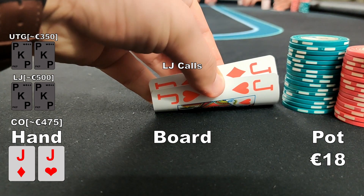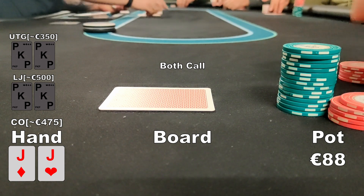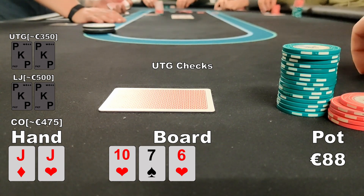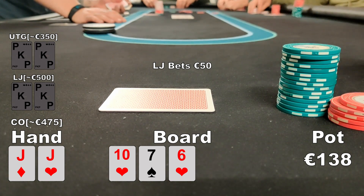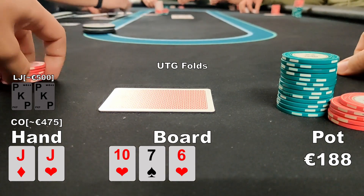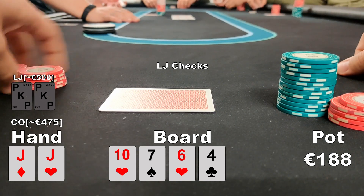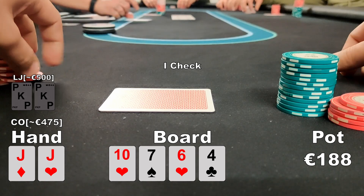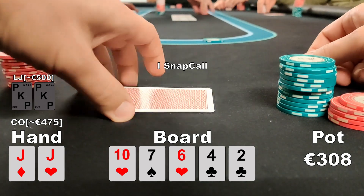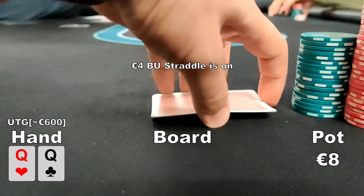Under-the-gun raises to 7 euros, the low-jack calls, and I'm on the button with pocket jacks. I 3-bet to 28 euros and both players call. The flop comes ten-7-6 with two hearts. UTG checks and the low-jack donk-leads 50 euros — not the best board, but I can't fold my overpair, so I call. UTG folds. The turn is the four of clubs; my opponent checks. Not wanting to get check-raised, I check back. The river is the two of clubs — a blank. He bets 60 euros and I snap call. He shows pocket nines and I take it down with pocket jacks.